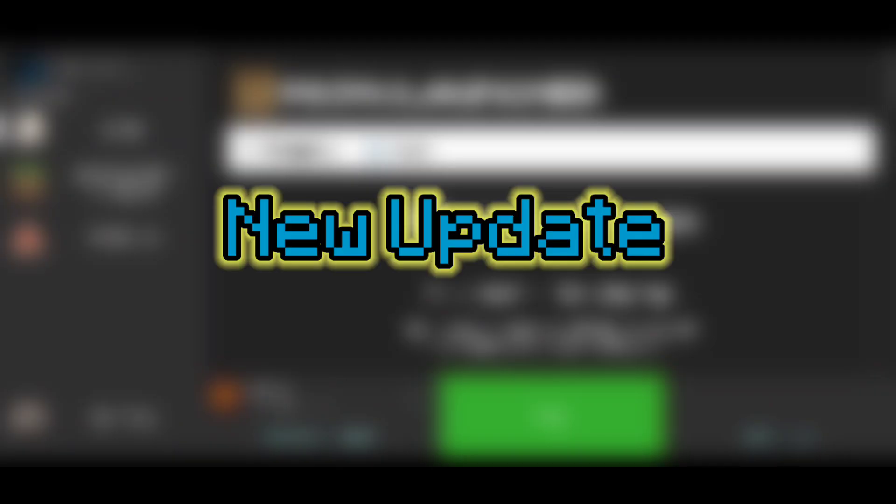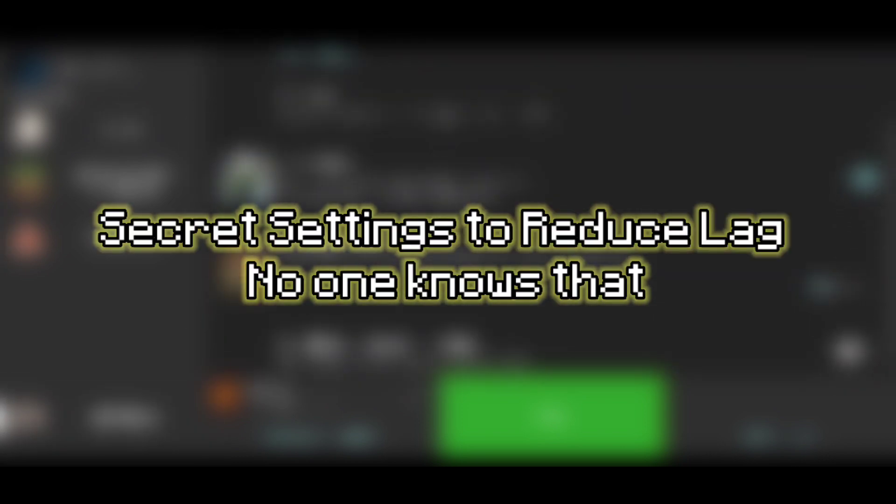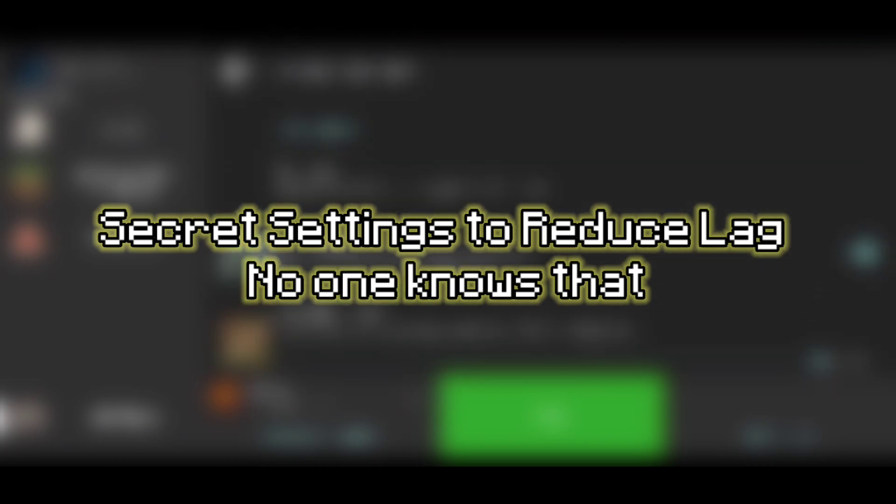Today I am going to show you the new update of Pujav Launcher. I will give 4 tips to reduce lag, and the last one is my favorite one. At last I will show you the secret setting. Link in comments — install Pujav Launcher from there.